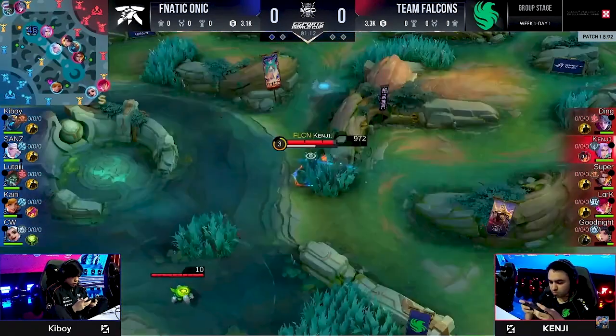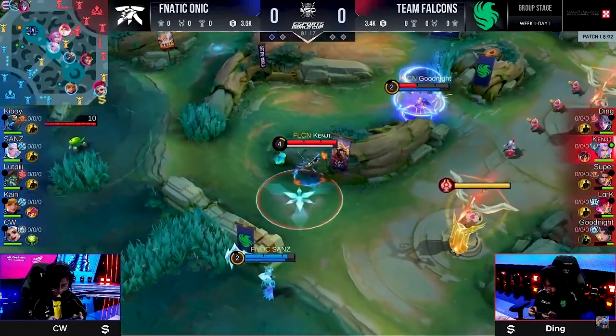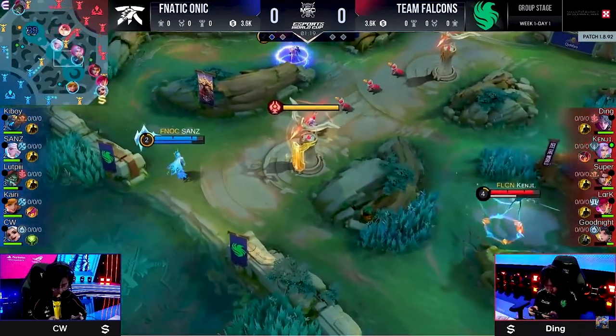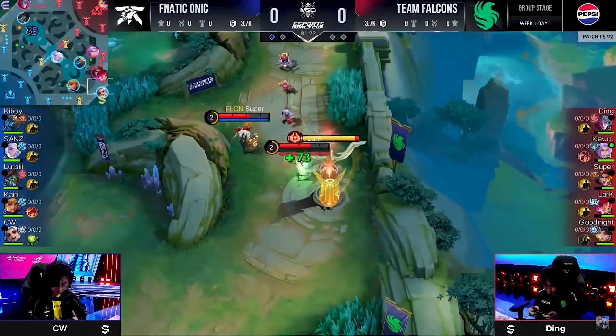Aurora is very similar in this position to the Lunox, right? With that Pride of Ice passive, being able to tank a good amount of damage, but at the same time have an option of maybe escaping when you're getting dived on by Kenji, for example.